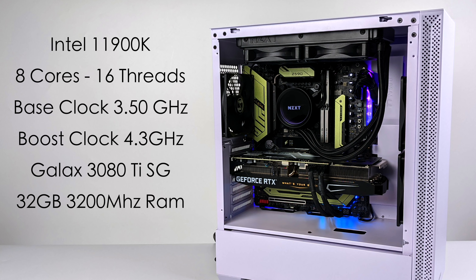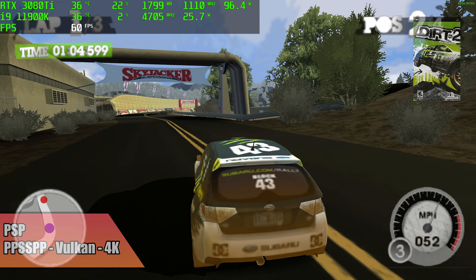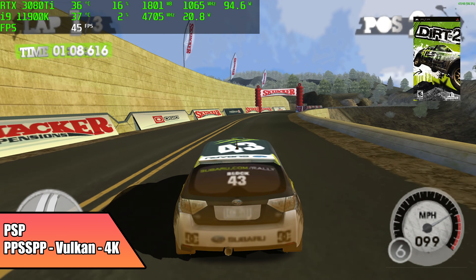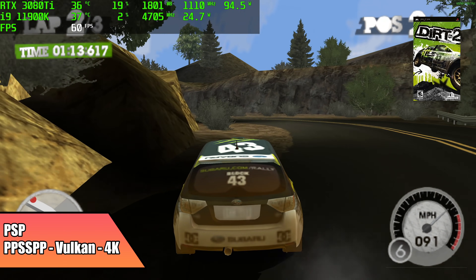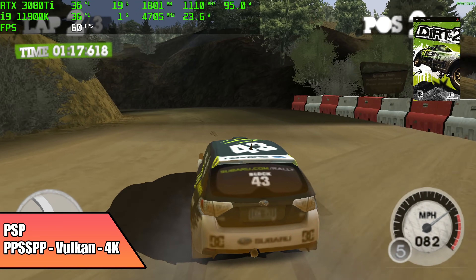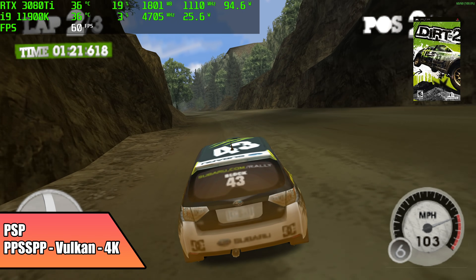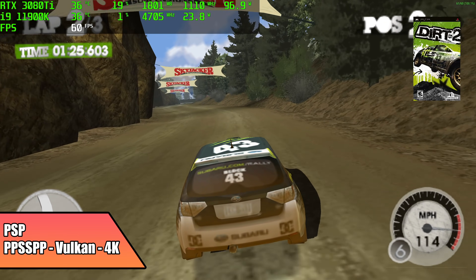With all that out of the way, let's go ahead and see what this thing can do. First up, we have some PSP emulation using PPSSPP. This is about as low-end as I'm going to go, because I know it'll handle Dreamcast, N64, and things like that. But I did want to see how it handled PSP at 4K. Here it is using the Vulkan backend with Dirt 2, and we're at 60 FPS. Basically, this is going to handle any PSP game as long as it's compatible with the emulator.